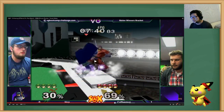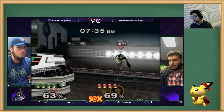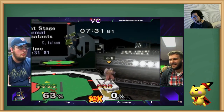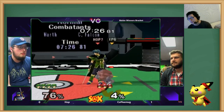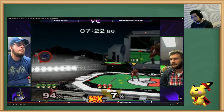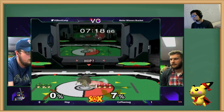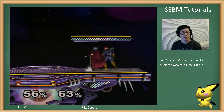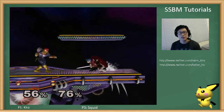Let's go through this real quick. Down throw down tilt — it covers the tech in place and you can turn around really fast. You just down throw, down tilt, and hold the other direction and you'll turn around as soon as you can.